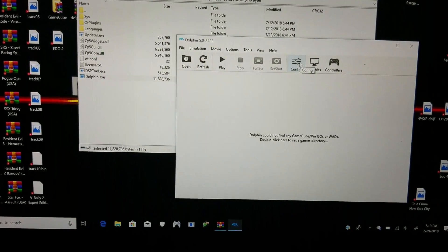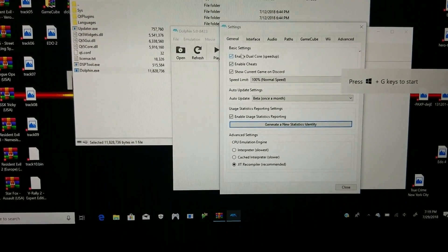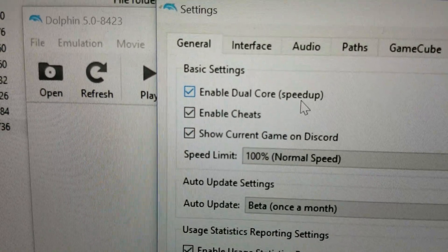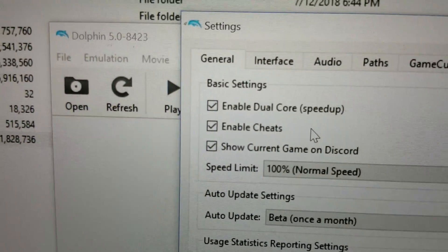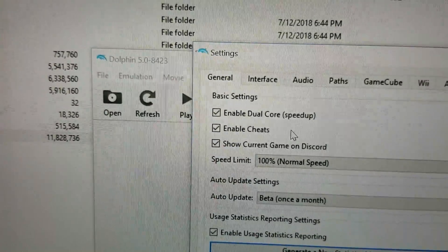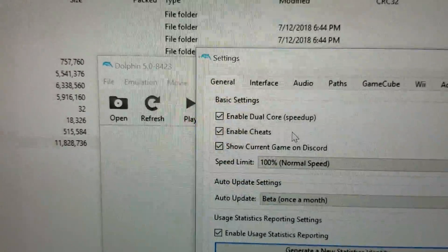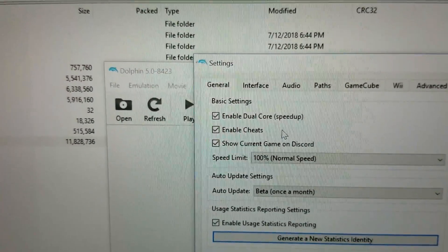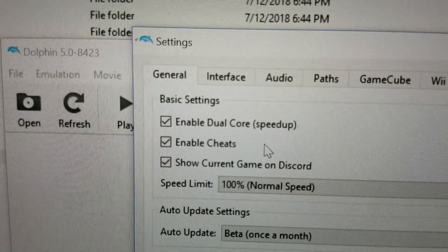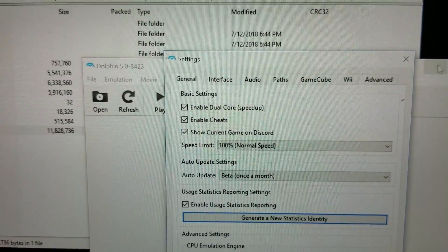The first thing you have to do is go where it says Config. This is on Dolphin 5.0 - you go to Configuration and make sure these two options are enabled: dual core right here needs to be enabled, and cheats need to be enabled as well. This was something I hadn't implemented, which is why I was having such slowdowns. I have an i7 processor, six cores, on this ultrabook, and I was wondering what was going on with such a fast processor. You have to select dual core speed up and enable cheats - that's pretty much all you have to do and it works fine.